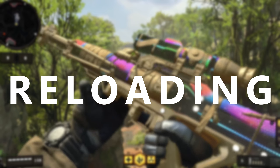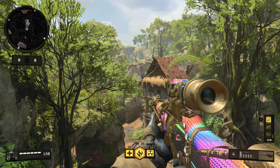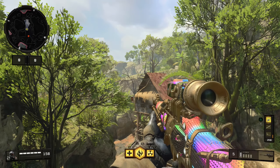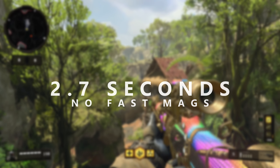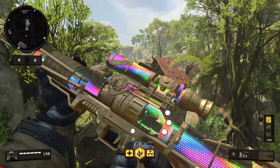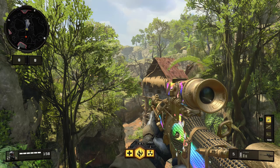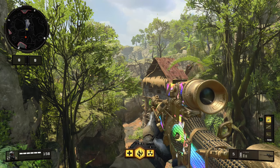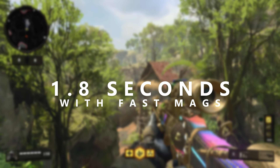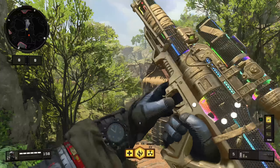Let's move on to reloading. For this section I'm testing the Koshka because it's the only sniper rifle with the Fast Mags attachment available. Without Fast Mags it has a reload time of 2.7 seconds. With Fast Mags equipped it gets a reload time of 1.8 seconds, which is a pretty big deal — this is a very good attachment to use with the Koshka. I really wish Fast Mags was available on some of the other rifles, particularly the Paladin.